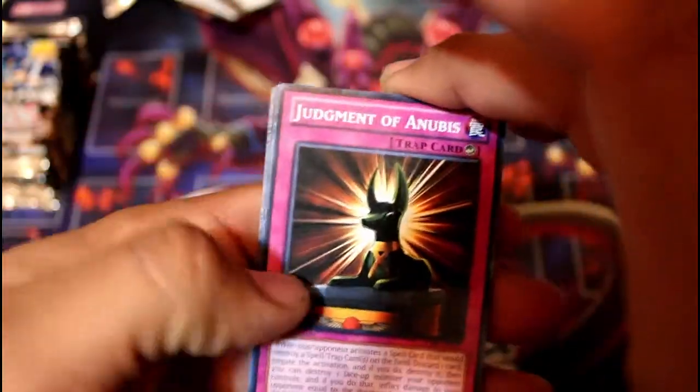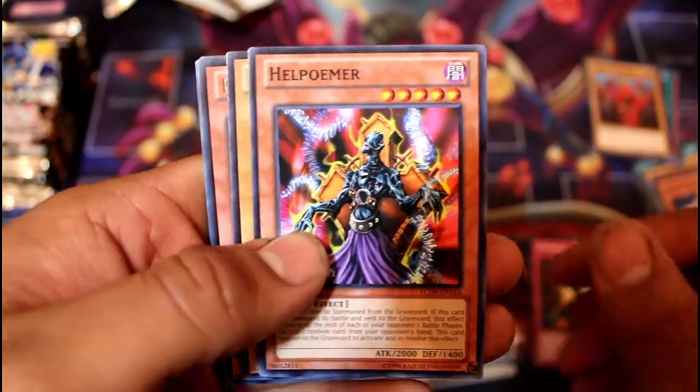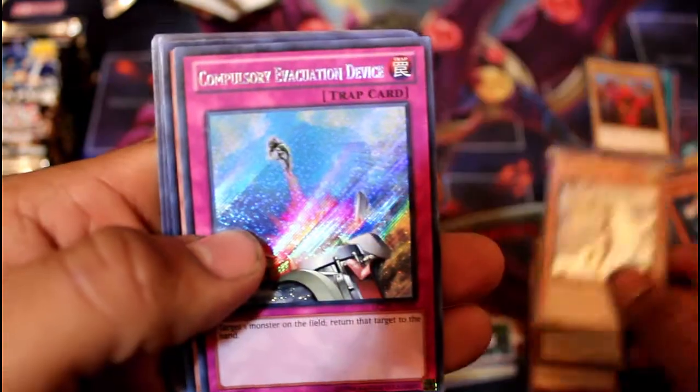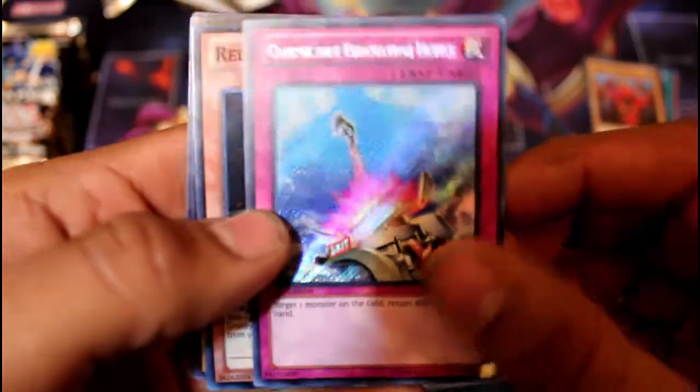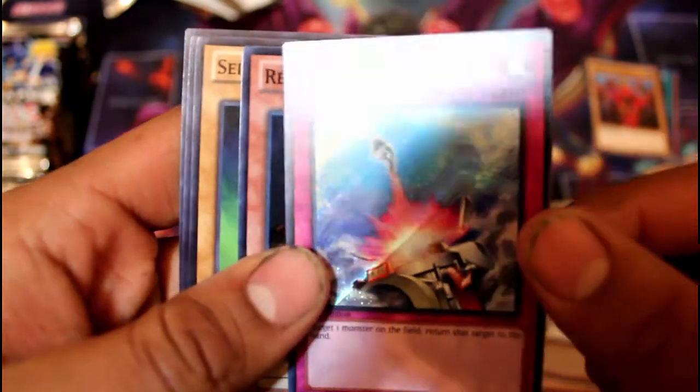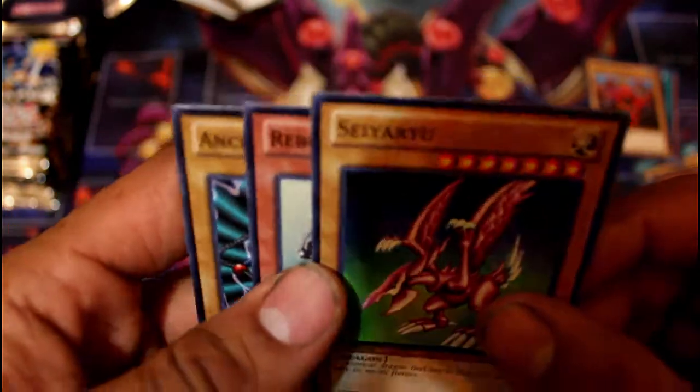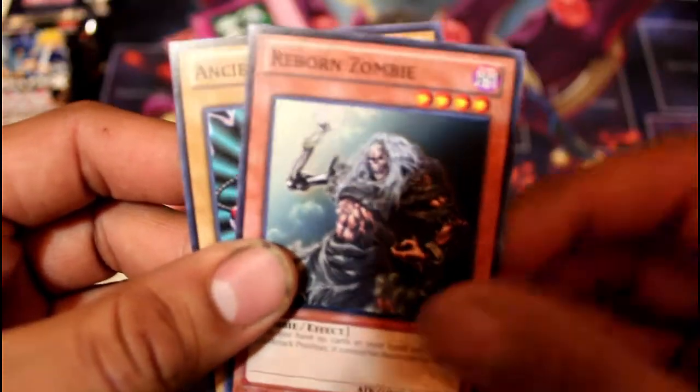Let's go ahead with the next one. We have here Judgment of Anubis, Helpoemer, another Summon Skull, Harpy Dancer, Compulsory Evacuation Device in Secret — oh, that looks really nice — Red Eyes Black Chick, it's Super Rare, Siyaru — that's an old school dragon — Reborn Zombie, and Ancient Tool.